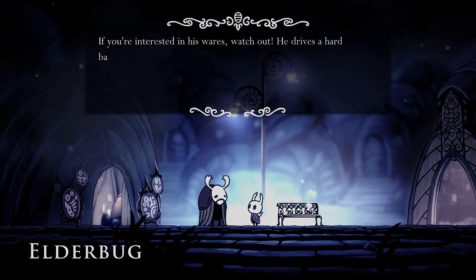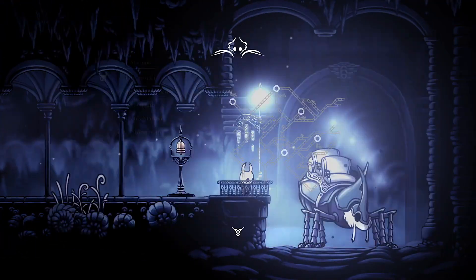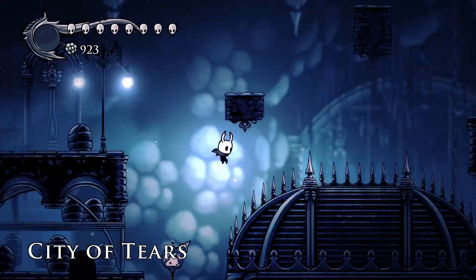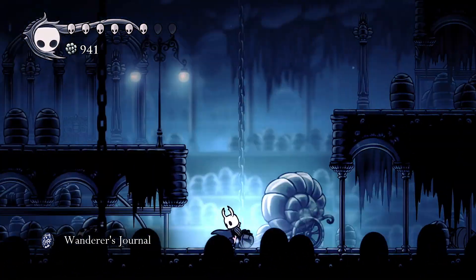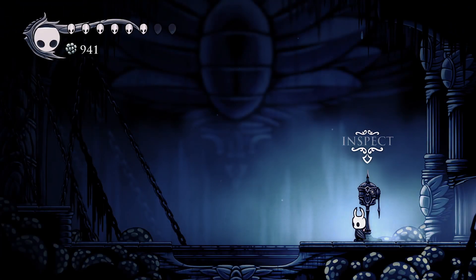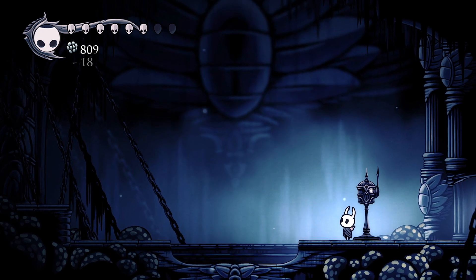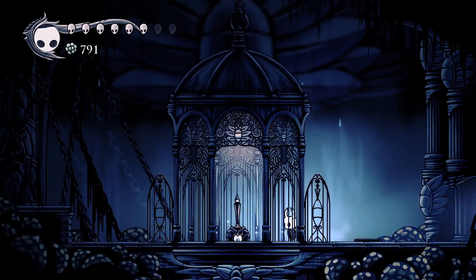And this is where the fast forwarding happens. In this part, we're going to be encountering the tombstone area — the Resting Grounds — and then the edge of the kingdom, but that's going to be a bit later on. First I'm going to be buying some new charms. I'm getting a Vessel Fragment, I believe it's called, to aid me on my quest.